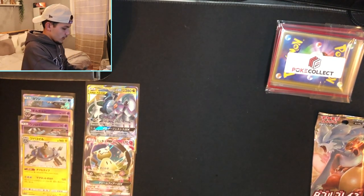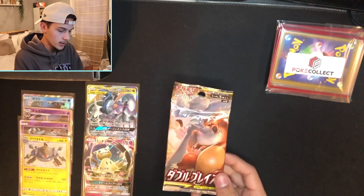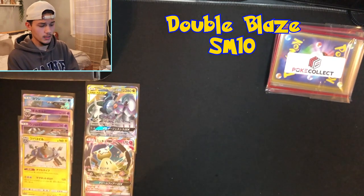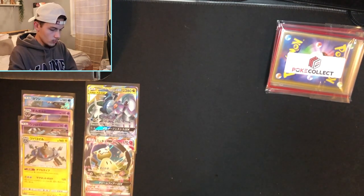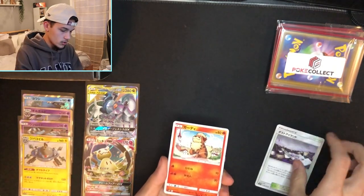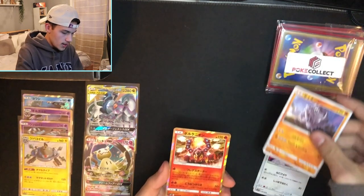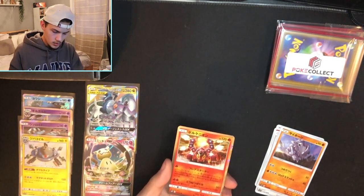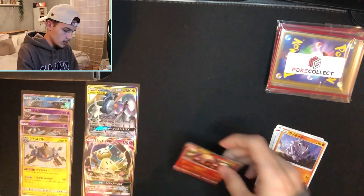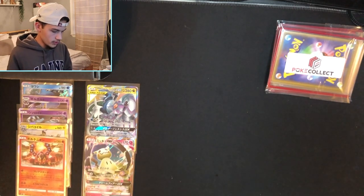Now we've got one regular pack left — it's the Charizard and Reshiram pack, I think this is Burning Shadows or similar. One to the front: we got a Trainer, Growlithe, Meowth cuddled up, Rhyhorn, and a holo Volcanion. Now that those packs are done, we got two good pulls out of those — I'm fairly surprised.